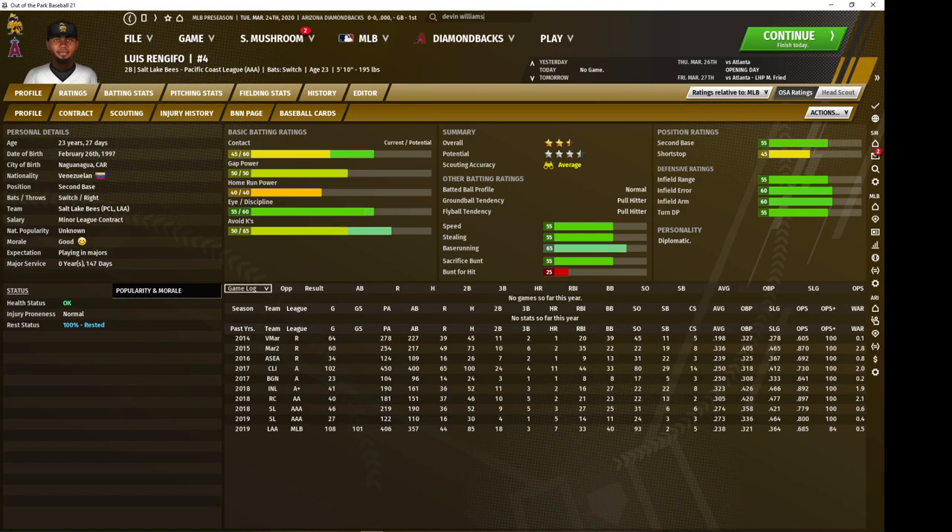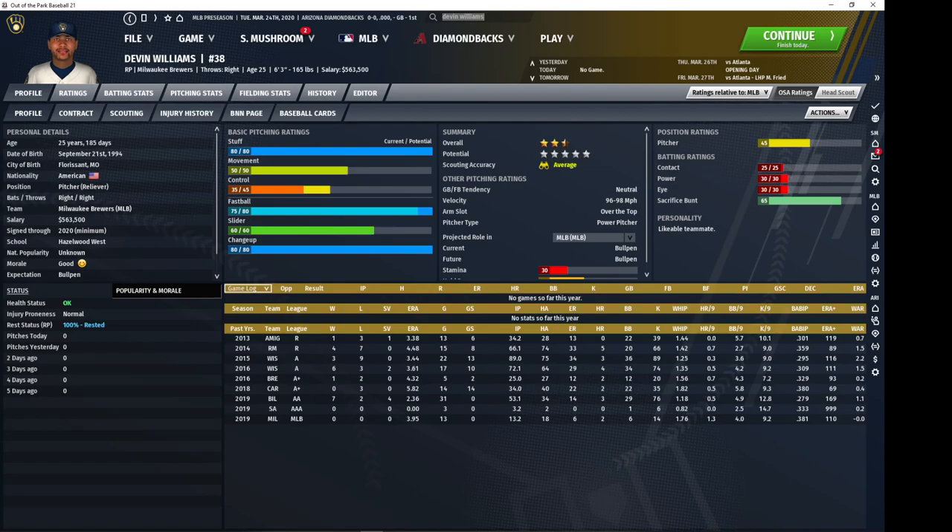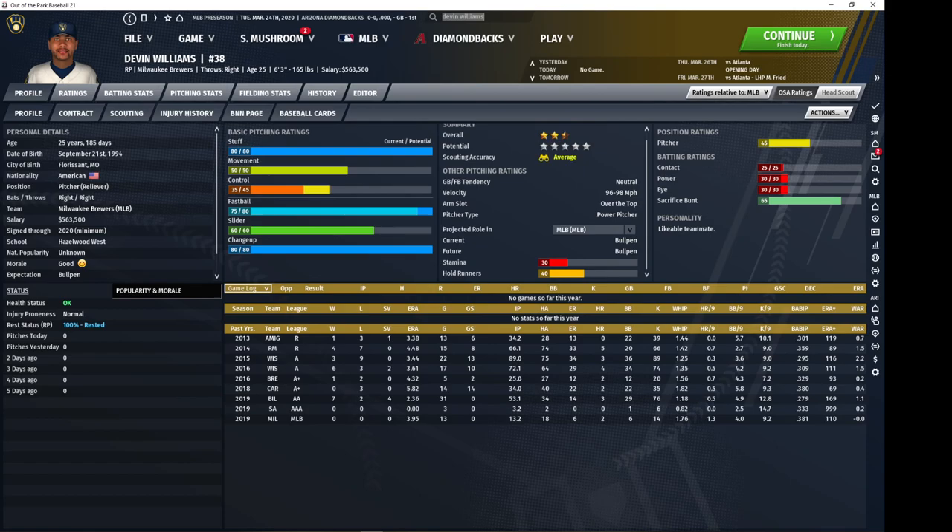We're keeping with relievers next and heading to the Brewers with Devin Williams. The NL Rookie of the Year in real life is actually fairly well-rated in OOTP as well. The hindrance is that he has low control, but the stuff is usually very high and it costs very little to pick him up. He's not going to close games for you likely on account of his control, but he is definitely a nice high-leverage option when his stuff develops.